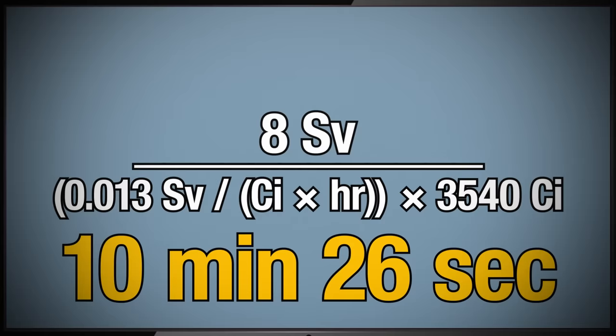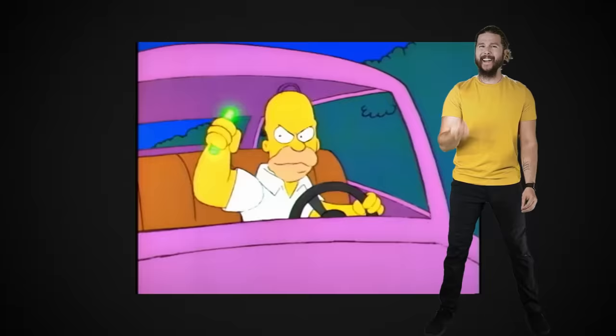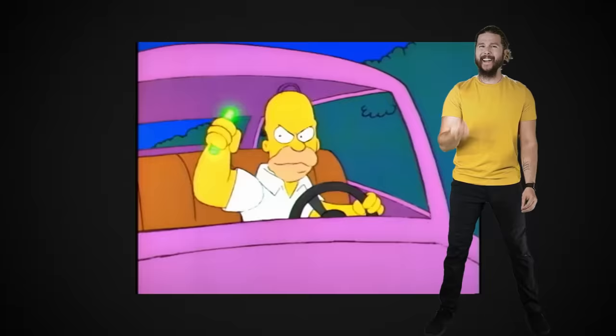That's how much of a dum-dum Homer is being in that intro. In the Simpsons intro, Homer is in contact with the glowing thing for a total of 20 seconds of real time until he throws it out the window — which is both extremely dangerous and extremely illegal. Someone arrest him.